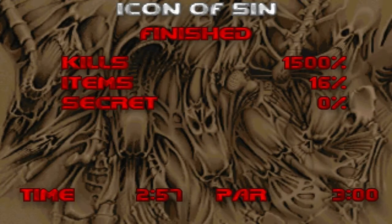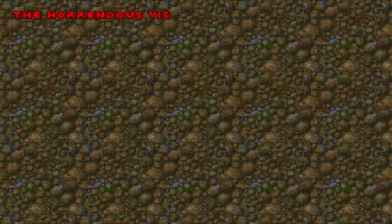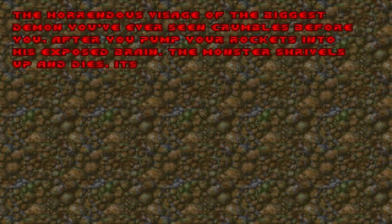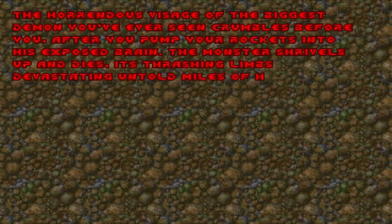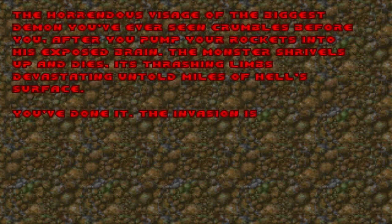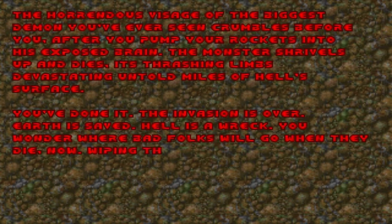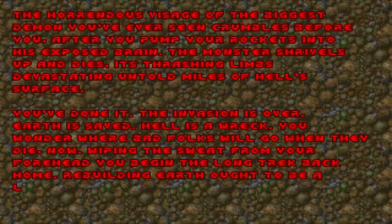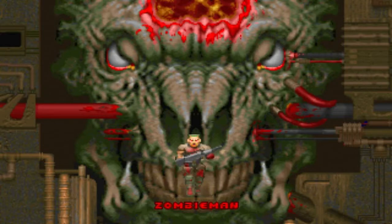Anyway, I think that's all I want to share about this final map. So let's go to the final cutscene of the game and end this walkthrough once and for all. 'The horrendous visage of the biggest demon you've ever seen crumbles before you. After you pump your rockets into his exposed brain, the monster shrivels up and dies. Its thrashing limbs devastating untold miles of Hell's surface. You've done it. The invasion is over. Earth is saved. Hell is a wreck. You wonder where bad folks will go when they die now. Wiping the sweat from your forehead, you begin the long trek back home. Rebuilding Earth ought to be a lot more fun than ruining it was. Sure it is.'